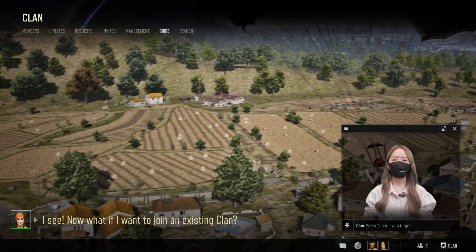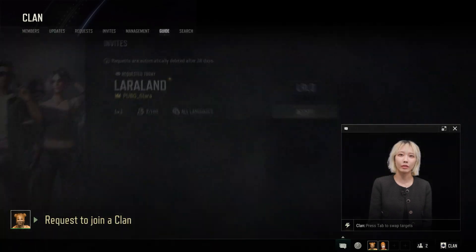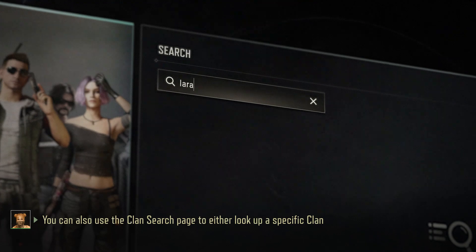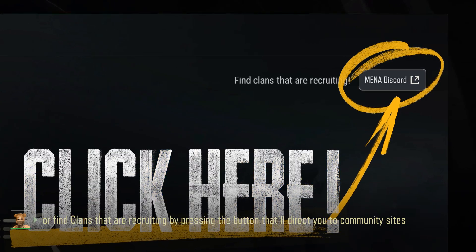I see. Now, what if I want to join an existing clan? Complete the tutorials and you're eligible. Request to join a clan or accept an invitation from a clan member to get started. You can also use the clan search page to either look up a specific clan, or find clans that are recruiting by pressing the button that'll direct you to community sites.